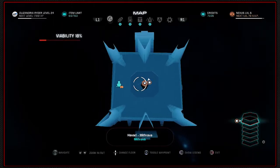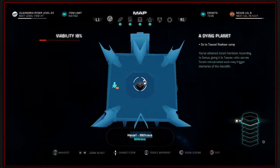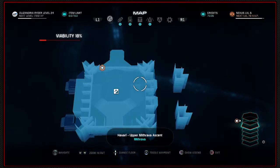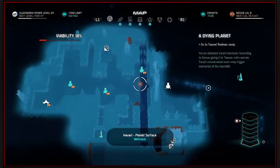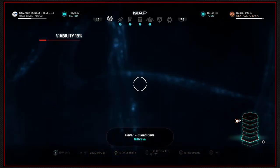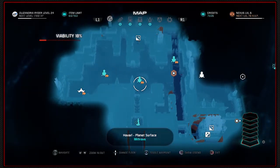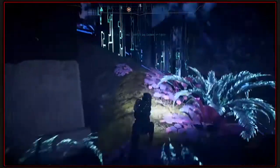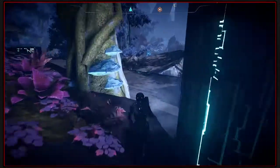It seems we're heading down. So you attain Zorae's heirloom — according to Esma's it's given to Tavos, who carries Zorae's reincarnated soul, to trigger memories of the monolith. However he is on a lower level of this section. He's not on this section that's for sure. Looks to me like I need to hit the bridge. Why was I thinking it was up there? Miss Rava is a different place in my brain. So it's just simply on this section — once we do a little bit of running, we'll be there.